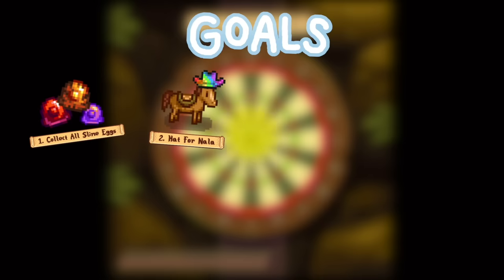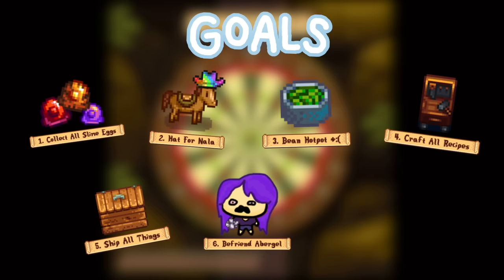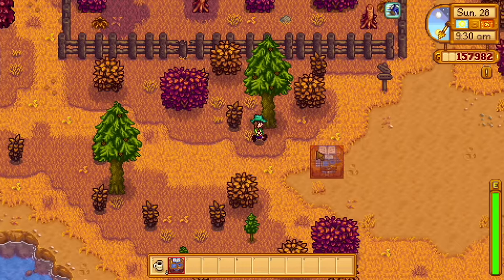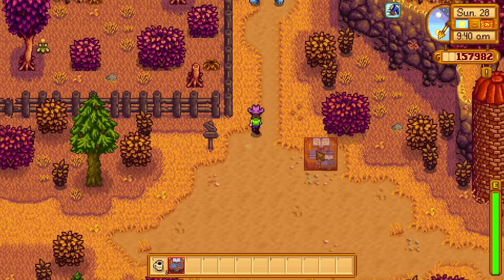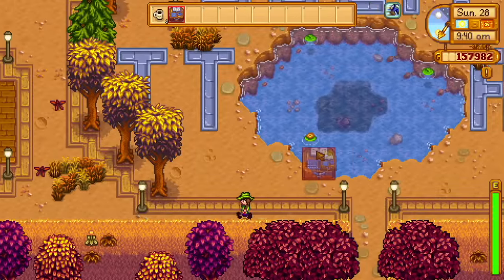In terms of perfection, I need to cook the stupid bean hot pot — it's the last recipe I have left. I also have to craft one of every recipe, ship one of every item, get Abigail to eight hearts, and last but not least, essentially make 10 million dollars in the next 100 days. I'm legitimately starting this challenge at $300,000 because I'm an idiot and I bought the movie theater, so definitely stay tuned to see if I can pull it off. Alright, let's get into it.